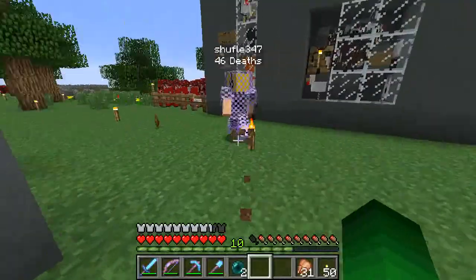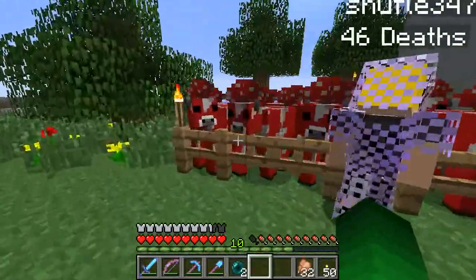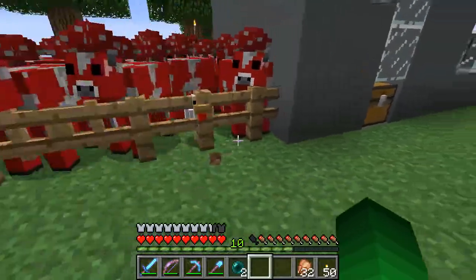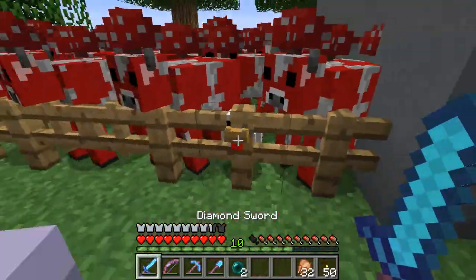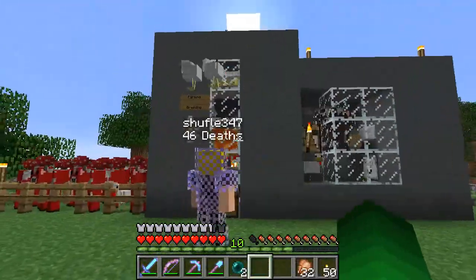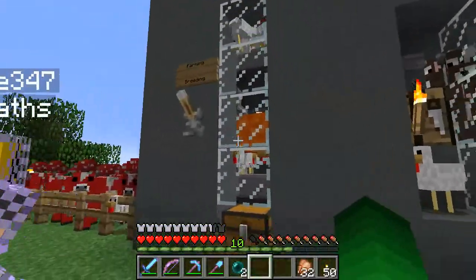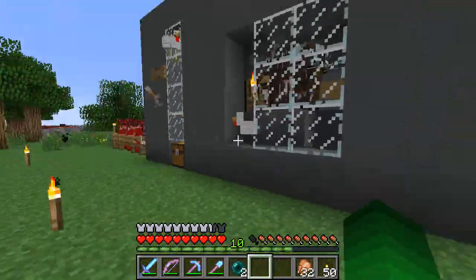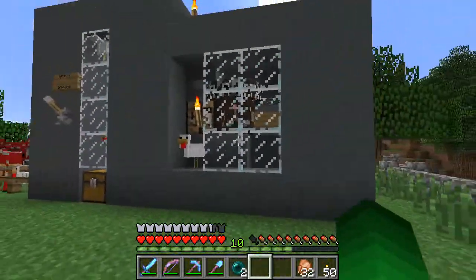And then white. And then some mooshrooms over here, with apparently a chicken that decides to... He's disguised as a mooshroom. Day 47, the mooshrooms do not know. And then we've got the chicken breeder, which I think you have at your house, along with the cow breeder. Yeah, I have the same. These things work like charms, they are brilliant.